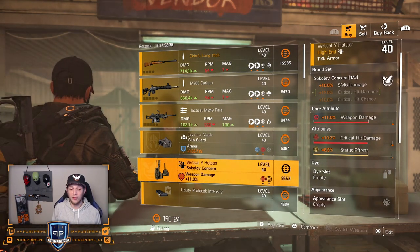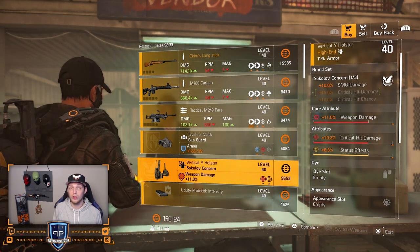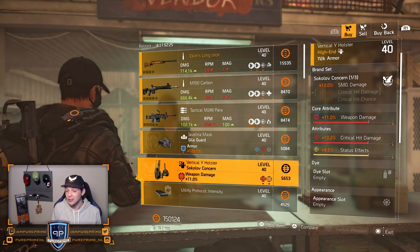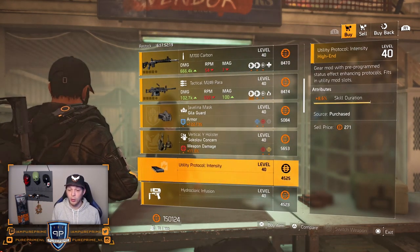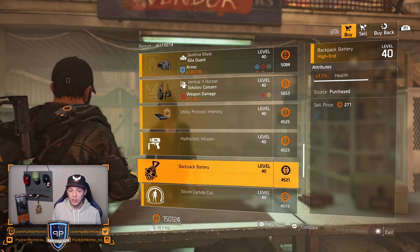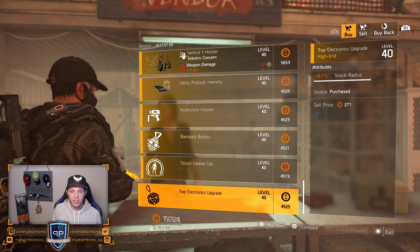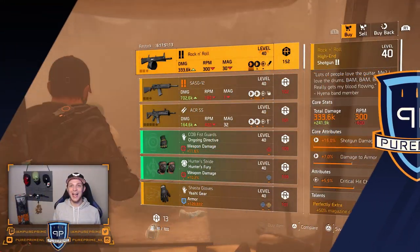Over to the Sokalov — could be nice if you want to combine it with your SMG status effect build, using the named Sokalov gloves as well, giving you that critical hit damage as the second brand set bonus. Then boost it however you like — go for the weapon damage. Over to the mods: 8.6% skill duration, 6% skill haste for your cam launcher, 7.7% health for your hive, 6.3% cone size for your pulse, and 6.1% shock radius for your shock trap.